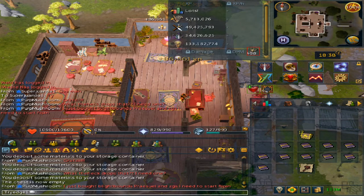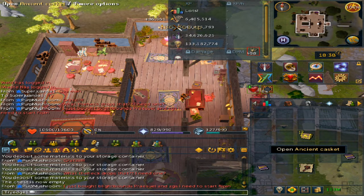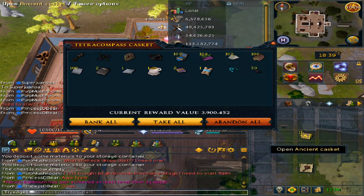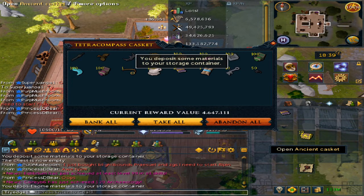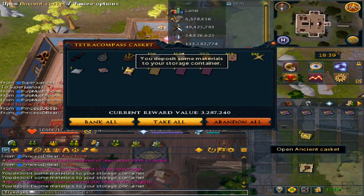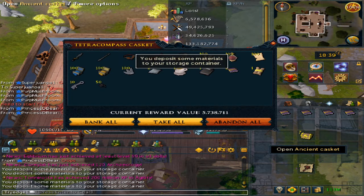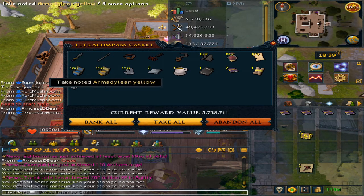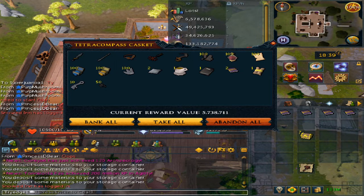Might hit the 6 mil XP mark. There we go. Okay, 12 more caskets to go. Back to opening — 3.9 mil, 4.6 mil, 4.3 mil, 3.2 mil, 3.2 mil. 5.7 mil — that's thanks to the Blood of Orcus, Cobalt Blue and the Armadylean Yellow. These are all 10,000 plus per each, for a total of 5.7 mil.